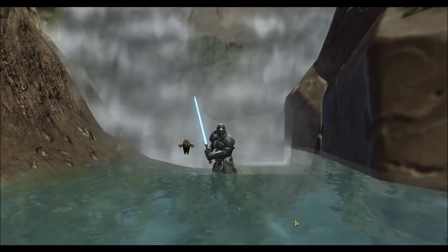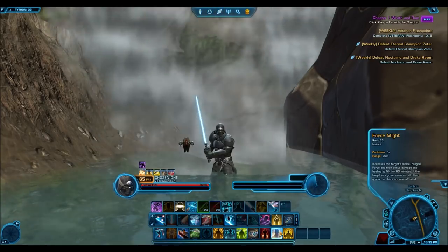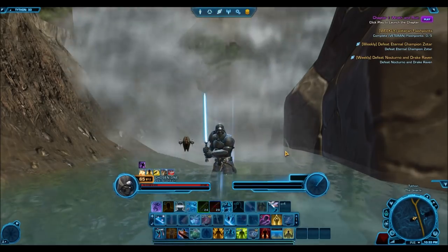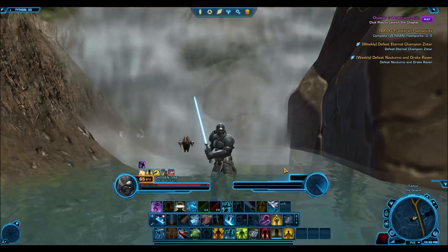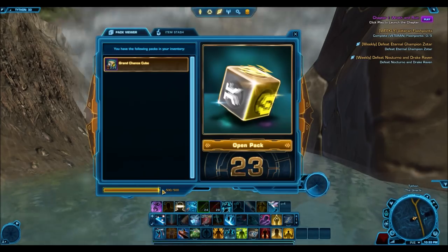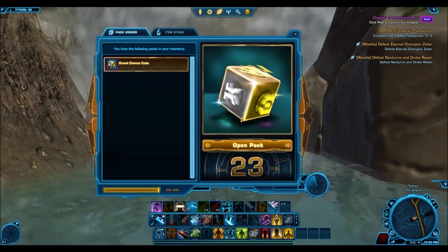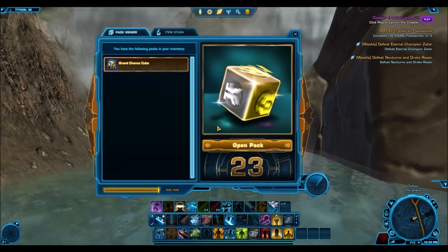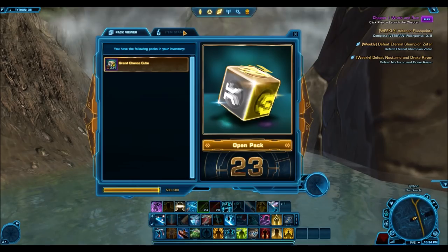So I opened 629 Chance Cubes. As you might have seen in the video, I did have more — around 800 — but the reason I could only really open 629 was because I filled up my item stash. Your item stash can only hold up to 500 unique items and I got to that point after having opened 629 cubes, so I decided to end the pack opening there. Ideally I wanted to open a thousand, but I just didn't have the time or the storage space.